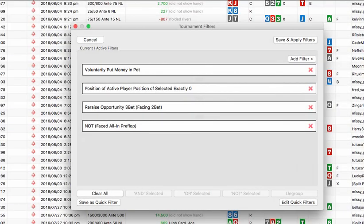Hey, how's it going? This is Gazelleg for GrindersSchool.com and today we're going to continue the series of moving ourselves around the table. These are the filters I've gone for today: voluntarily put money into the pot, we are on the button. I put re-raise opportunity - three-bet - we just want there to be an opportunity to three-bet, not that we necessarily take it. So we're facing a raise, and I also put that we didn't face an all-in pre-flop because I don't want to look at 15 big blind and under spots today. I want to look at deeper stack situations - there might be some three-bet shoves in there.